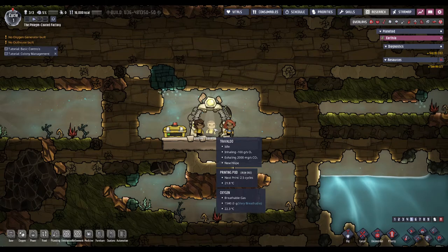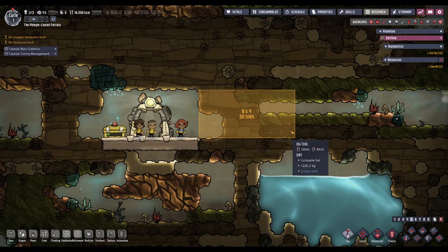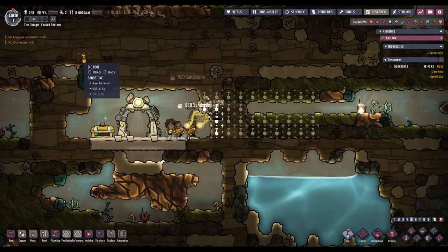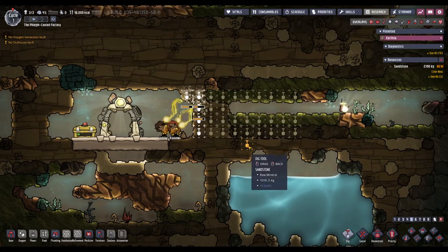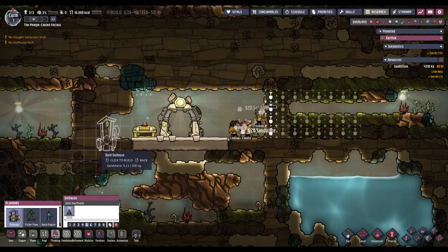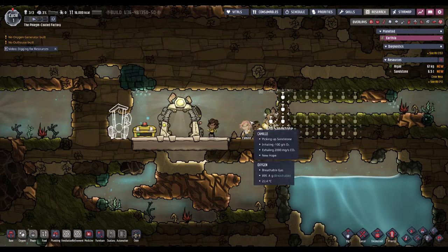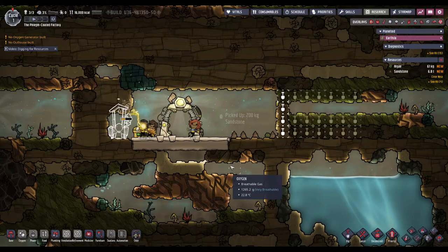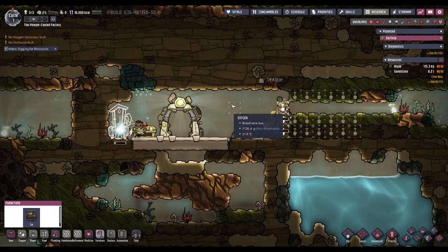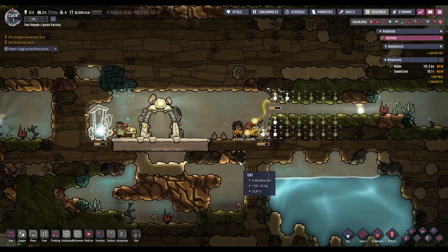So we have Camille, Travaldo, and Lindsay. Let's start by digging some stuff out — we need materials to do kind of anything. We got a big old space right there. We better get an outhouse built, probably sooner than the digging, because that becomes an issue quickly. I know that I can't build the cots near this because that outputs light and that kind of messes up their sweeping — they won't sweep well near it.